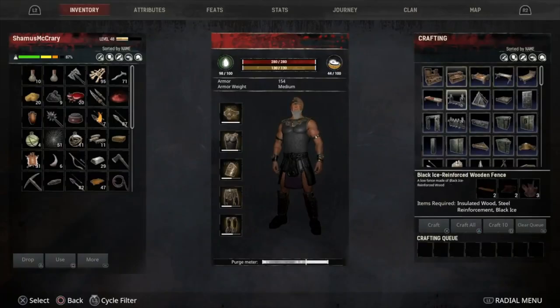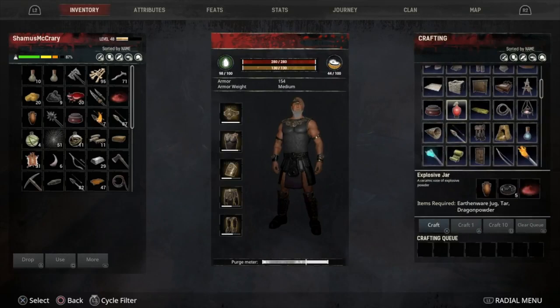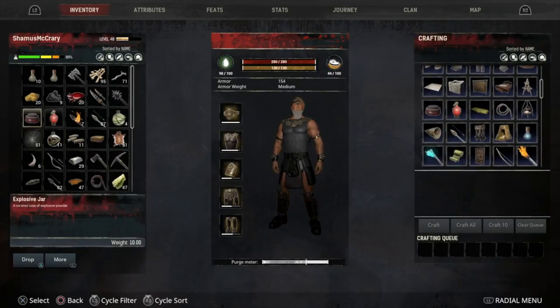There we go. Now we can make one more explosive jar. So we'll have a jar and a trap. Okay, so there's the explosive jar, there's the explosive trap.